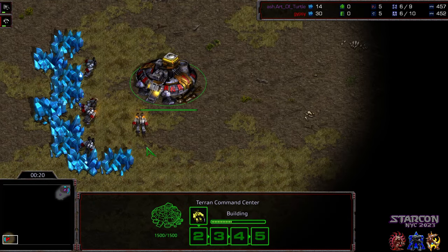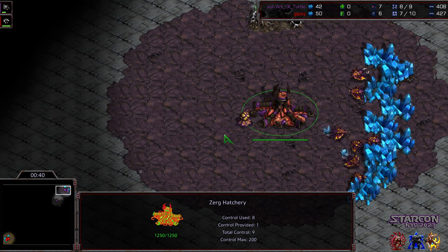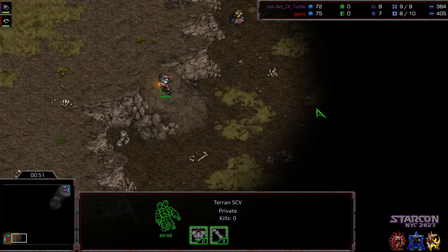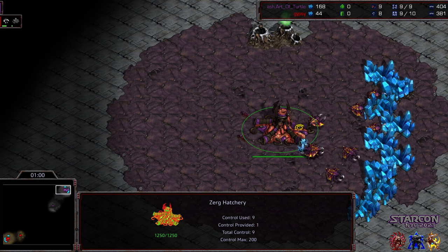Gypsy, the heavy favorite, but Art of Turtle... this might be Art of Turtle's struggle match. I will say Art of Turtle's capable of beating Gypsy if he plays phenomenally and Gypsy has some trouble. But Gypsy's very, very good — he's got excellent micro, he's got excellent macro, and really his mid-game troop movement and his ability to get in position with the Science Vessels and drop continuous irradiates is phenomenal.